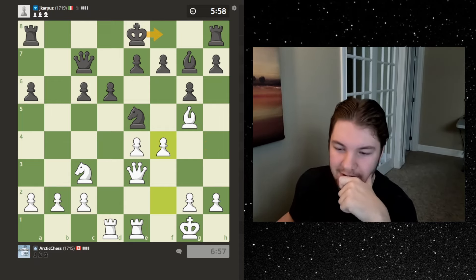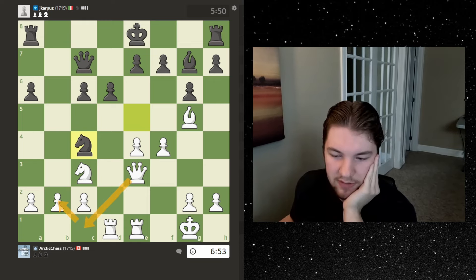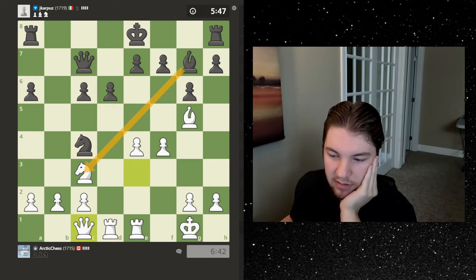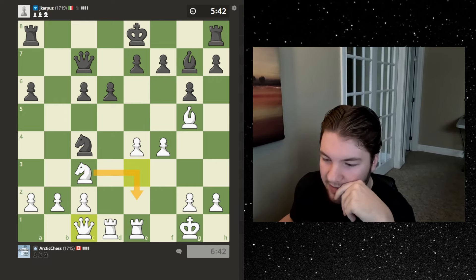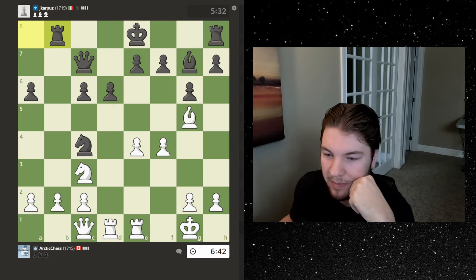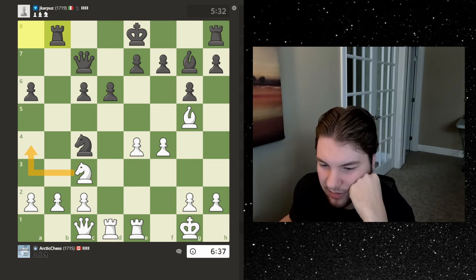He hasn't castled yet which is interesting. I can go here to defend because I have to move my queen — I can't go here, if I go here then I'm just gonna get forked. Let's go here. I'm okay if they double my pawns, it's not ideal, but if he doesn't take then I'm just gonna move this knight out of the way. Actually if I move the knight out of the way then he can win this pawn — okay then I could go here to defend the pawn.